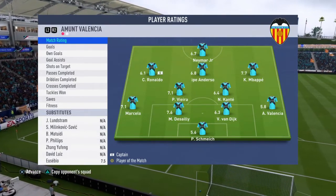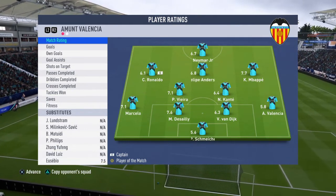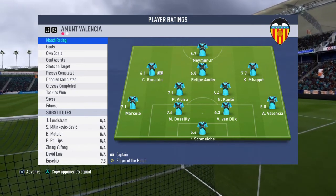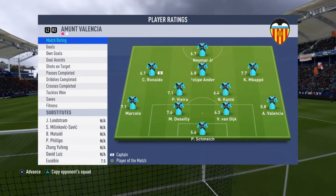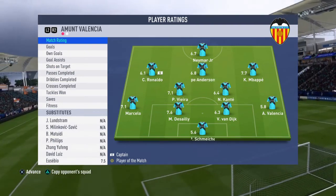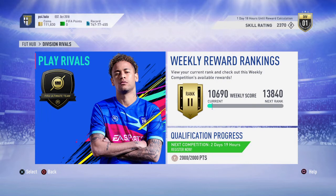The team we beat was incredible — he had Van Dijk, Prime Seedorf, Prime Michael, Marcelo, Team of the Year Viera, Prime CR7 98, Mbappe 91, Neymar Junior, Felipe Anderson, Kante — just an amazing team, more than 10 million coins. We just won in Division 1. Thank you all for watching — leave a like and subscribe, and tell me in the comments what you think. If there's a player you want to change, I'm open to suggestions. See you in another FIFA 19 video, bye!